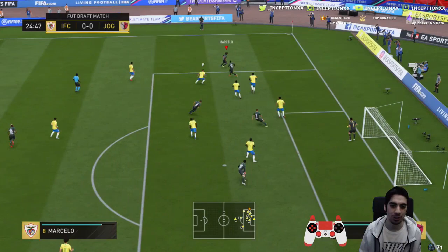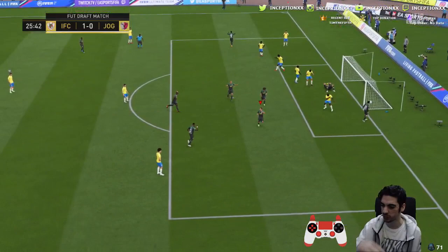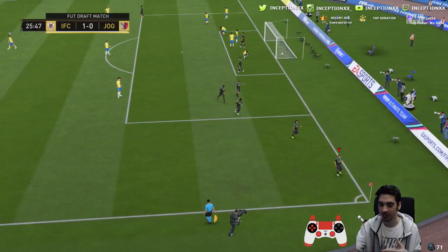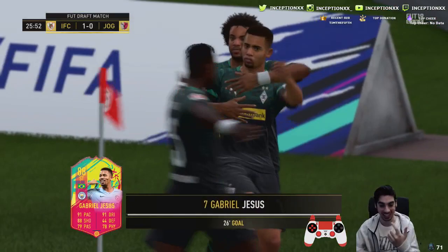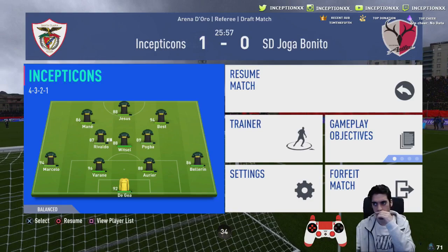I don't think I put instructions on my fullbacks, because they push up all the time. But it's nice though, because when it's 4-3-2-1, the fullbacks overcommit. So if someone tries to go really narrow, you can spread out to the sides. But then if they catch you on the counter, you're dead. Maybe it's just characteristics of the players — because Marcelo exploits that space like crazy. When he knows someone's playing narrow, he's just running in there.